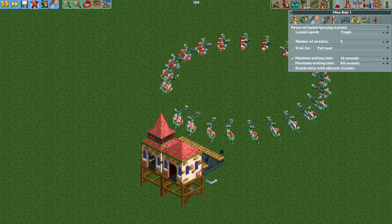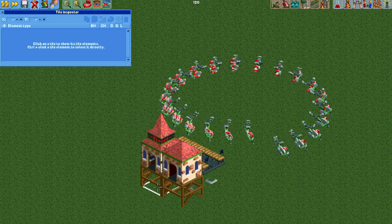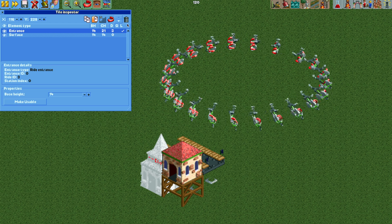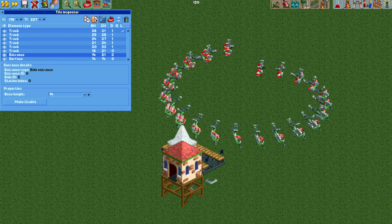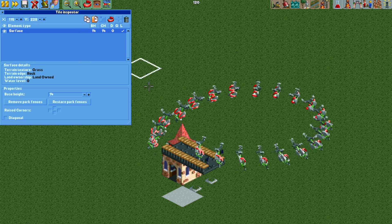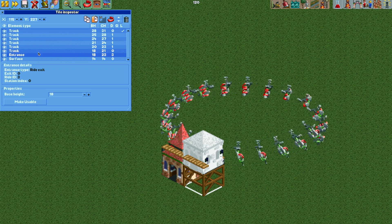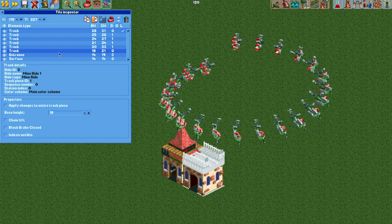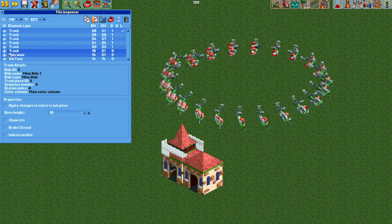We can change the number of circuits to whatever we'd like. Then open the tile inspector, select the entrance building, lower it to the surface level, copy it, delete it, move it back one tile, and paste it there — hit make usable. Do the same with the exit: copy the building, delete it, paste it back, lower to surface level, and hit make usable. We can also select the station track, hit invisible, and do the same for the other station track piece.